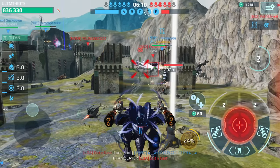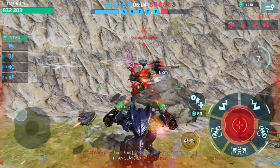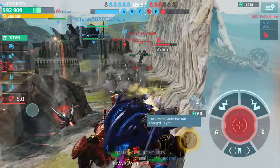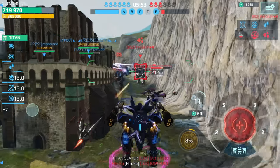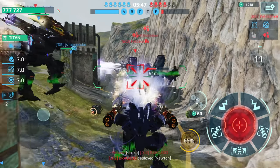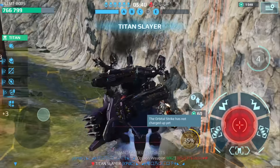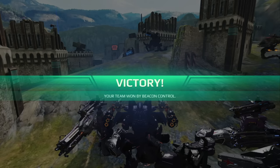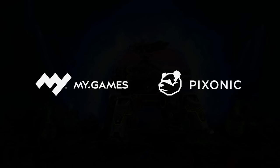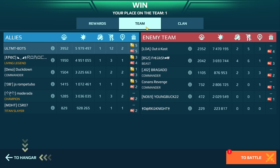This is gonna be a spawn raid because there are a lot of Newtons back there. Let's deal with this guy so he can't EMP my teammate. Now we go for their Newtons back here. Three Newtons - yeah, that's bad news for them. There goes one, there goes another one, and I think we got the third one as well. The score: 12 kills, 2 beacons, 5.9 million - almost 6 million.